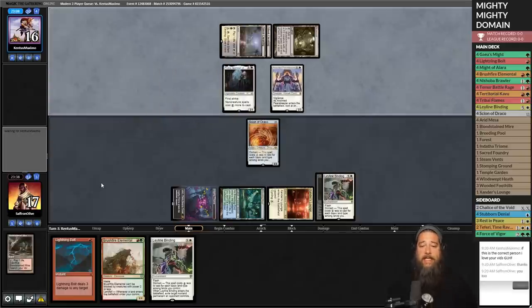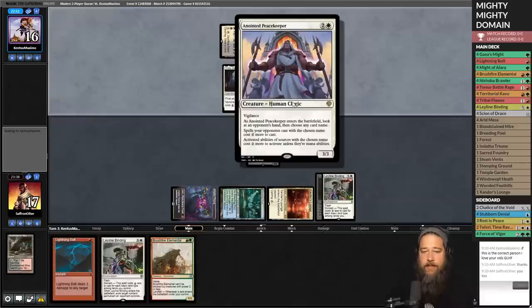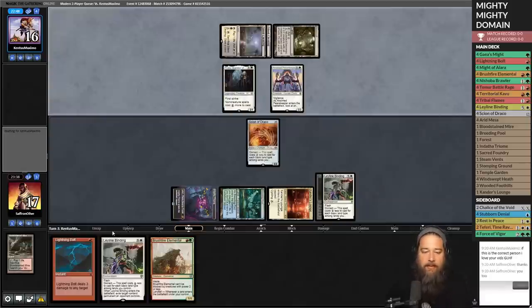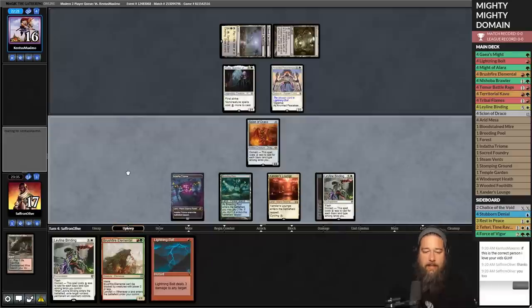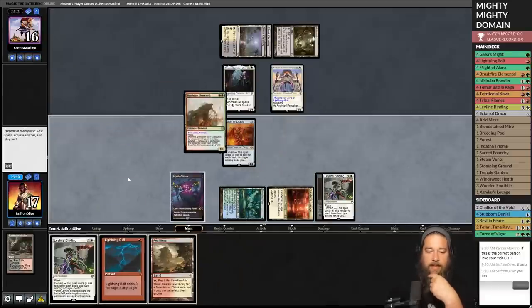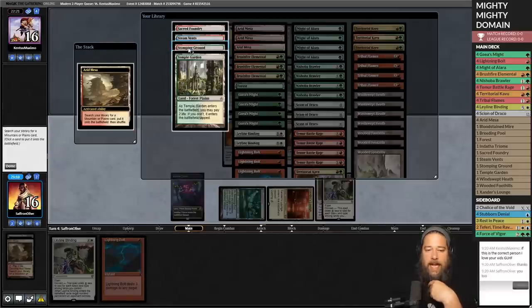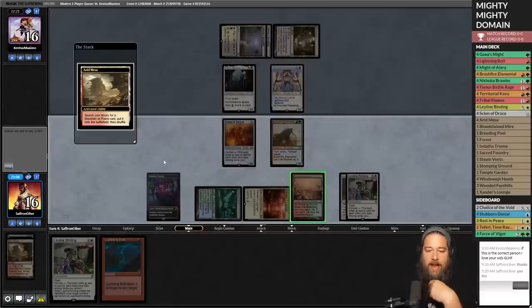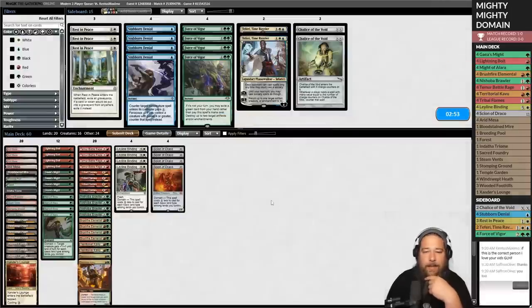Opponent chooses Bolt. They pass. Red-green Brushfire Elemental. Arid Mesa — pump it. Crack Arid Mesa, get Stomping Grounds untapped, pump it again. Opponent is done. We didn't need any mightiness but that was a pretty good win. We have nothing for our opponent's deck from the sideboard so I think we literally just run it back and see if we can be a little bit more mighty.